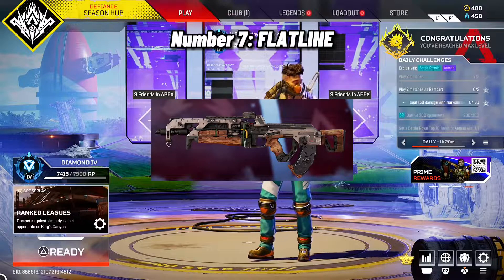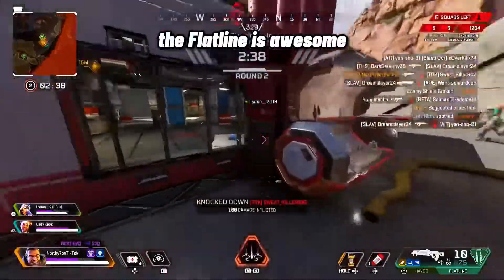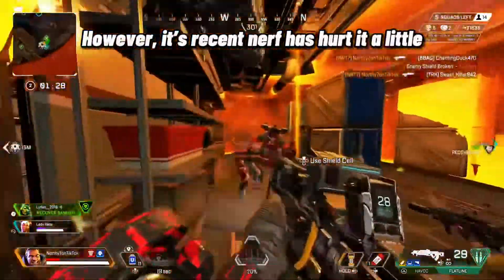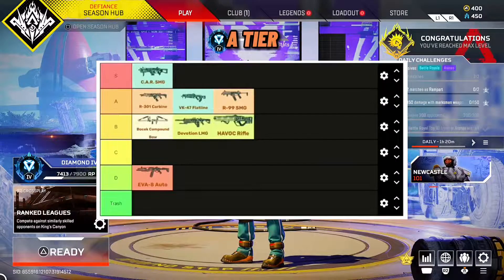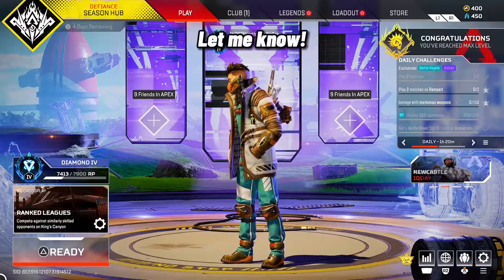Number 7: Flatline. Back to the good weapons — the Flatline is awesome. Its time-to-kill is elite and it's very sturdy. However, its recent nerf has hurt it a little, which takes it away from the top weapons. A Tier. Do you agree or disagree with me? Let me know!